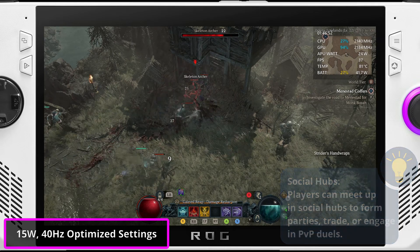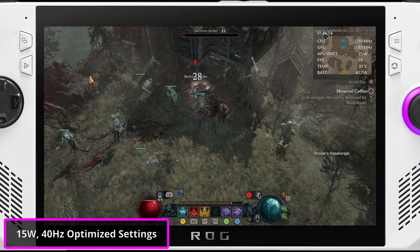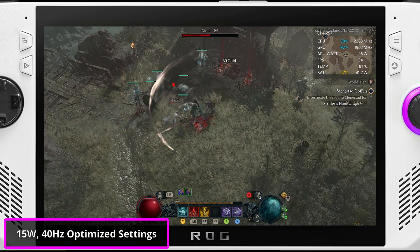If you plan on connecting your Ally to an external display, using these settings at 1080p might make sense.